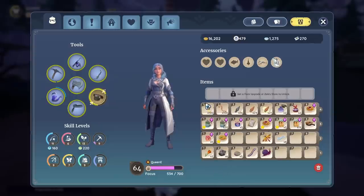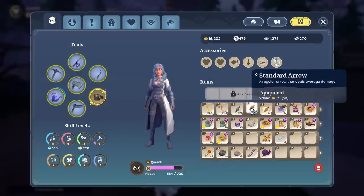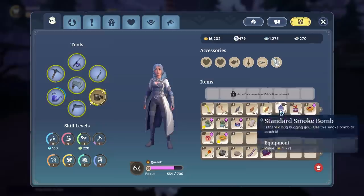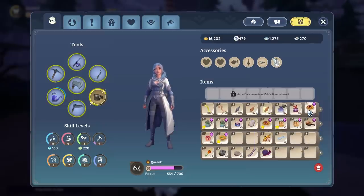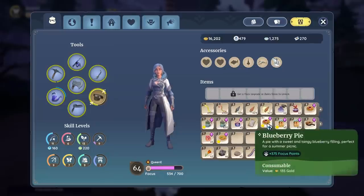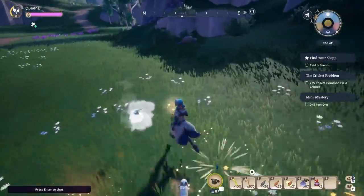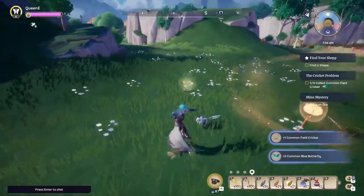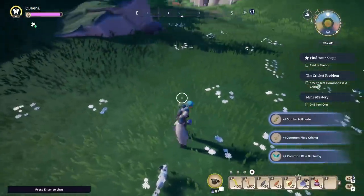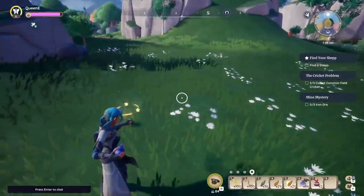Speaking of bag space, why does our ammo take up space in the regular bag? Why do we not have a separate ammo pouch? Because if you want to have the ammo necessary to catch bugs, hunt, and the consumables to keep your focus up, a ton of inventory slots will be taken up by just ammo and food, further exacerbating the bag space problem. And we also can't sort anything in any of our inventories at all, which is a total pain.